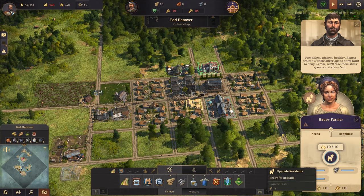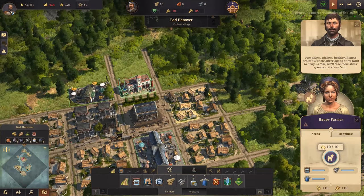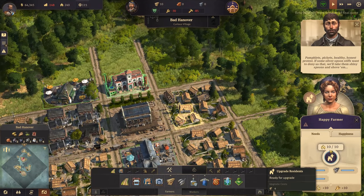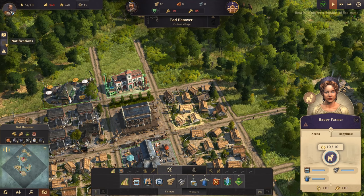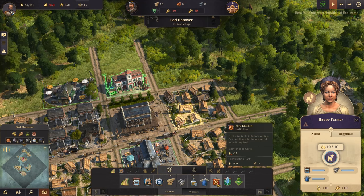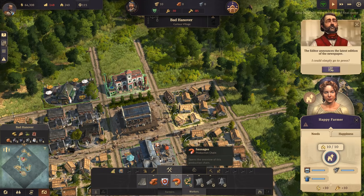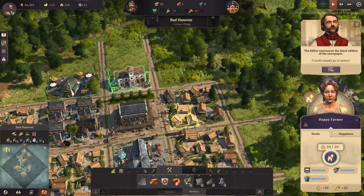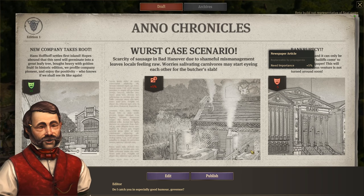There's a worker event - someone protesting about silver spoon stiffs and wanting a trade union. There's a request - I'm assuming they want a trade union. I could simply go to press - review the newspapers. This allows us to edit the newspaper to push out propaganda favorable to what we want to achieve.